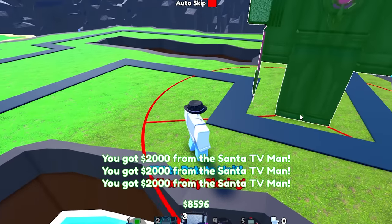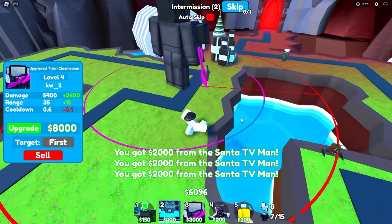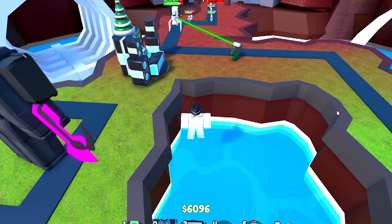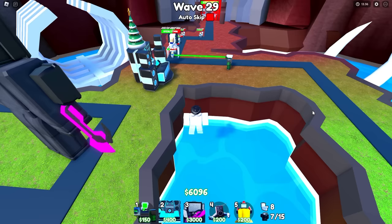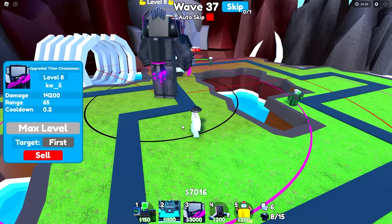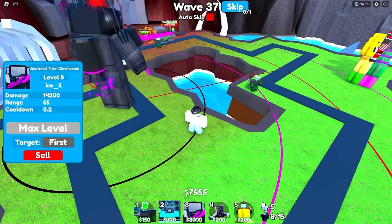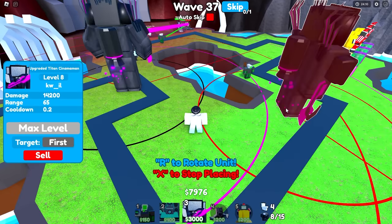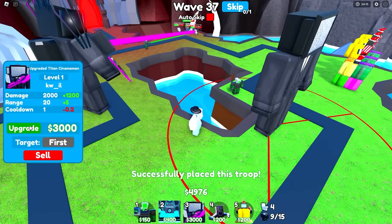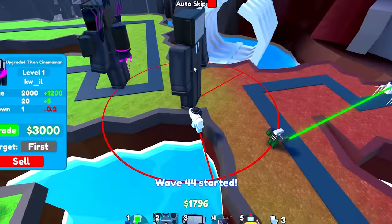Boom, last upgrade — there we go, fully max santa tv man. Now we can place our upgraded titan cinema man. After wave 20, whatever you do, do not turn on auto skip — it's just going to completely mess up your round. We finally have enough to upgrade our upgraded titan cinema man to max level. Boom, there we go. Now we have a speaker drone healing everything and a fully maxed upgraded titan cinema man — we're going to place another one and completely max this guy next.